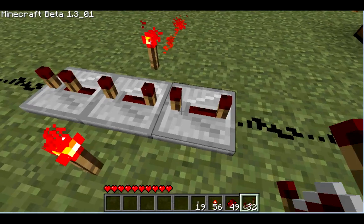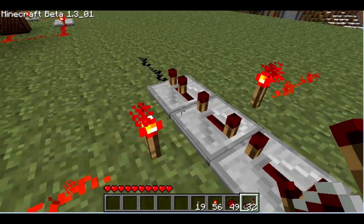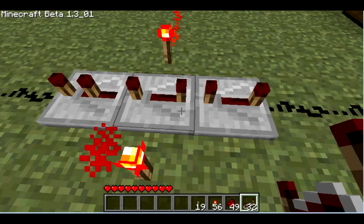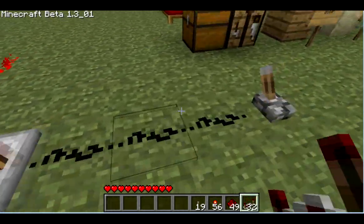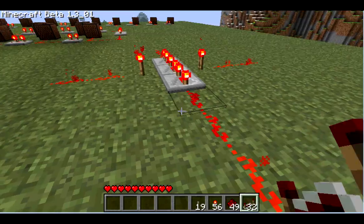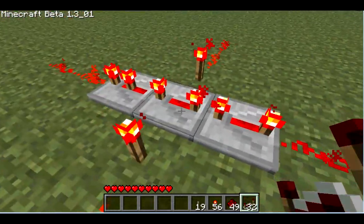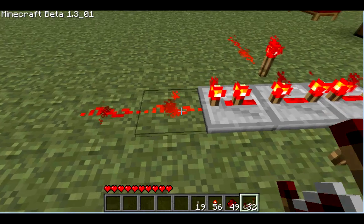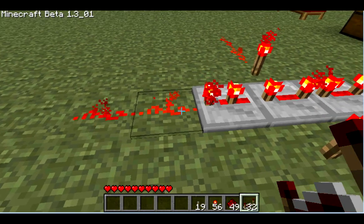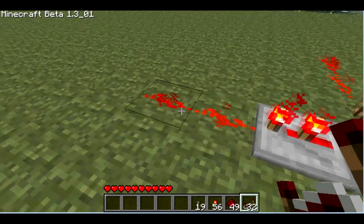So if you wanted to do a one second delay, you set up three different repeaters — 0.4, 0.4, and 0.2 — and that gives you a full one second delay. Flip the switch and you see how it lights up. Each time it lights up, it re-amplifies the signal of the redstone dust. Because if you've used it very much, you know redstone doesn't have that much of a range before it starts getting weak again.